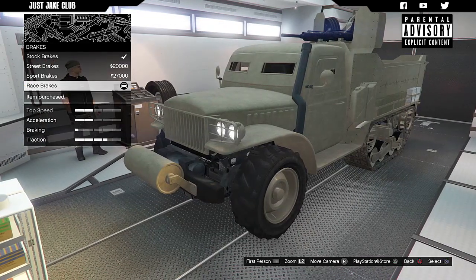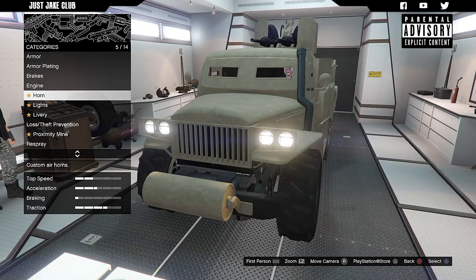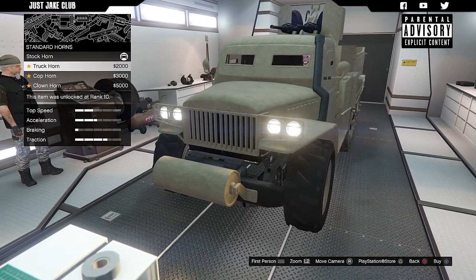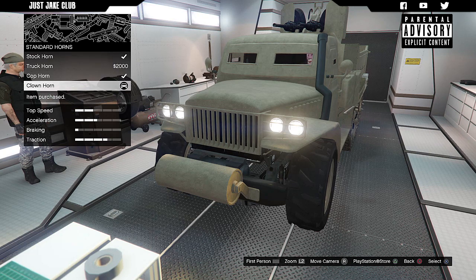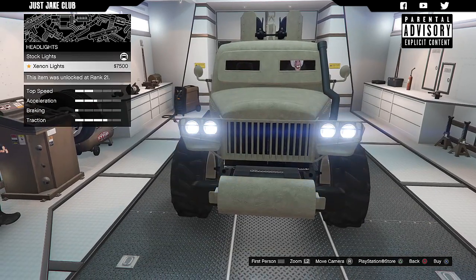For the brakes we're going to get the race brakes. Engine, obviously we're going to get a level 4 engine upgrade. For the horn — let's get the clown horn, why the hell not. For the lights I'm going to get the Xenon headlights.